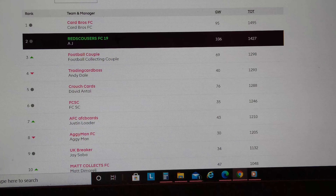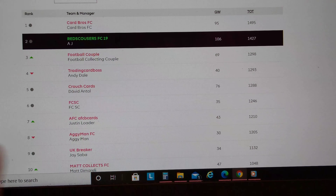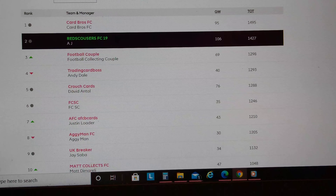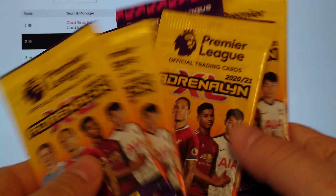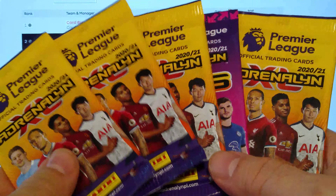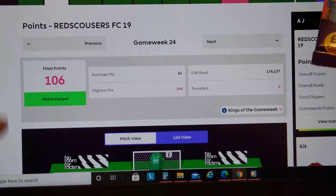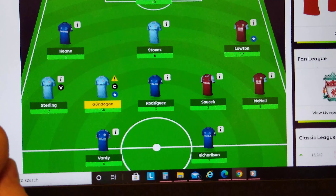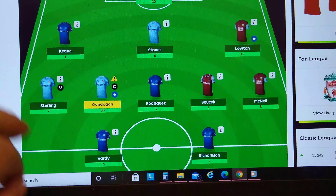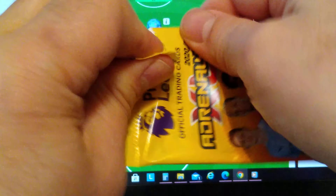Football Couple are 12,980 in third. Trading Card Boss is in fourth, and Crouch Cards in Hungary with 76 points is in fifth. As we do every week, the top scorer of each week gets five packets and we compare the team to the packs and we'll see what we pull. This is my team — the wildcard team I used. Let's open up the first packet.